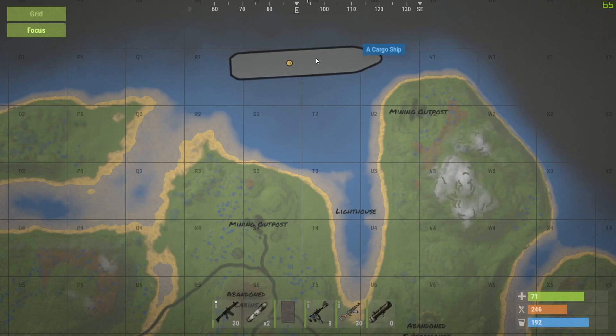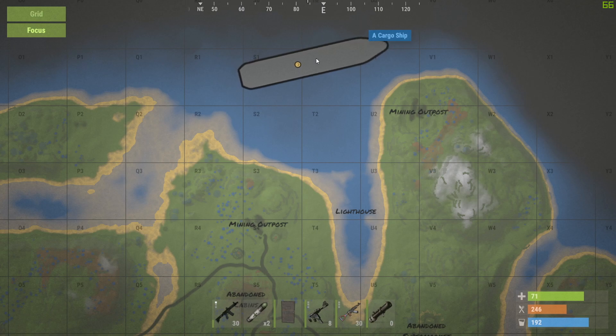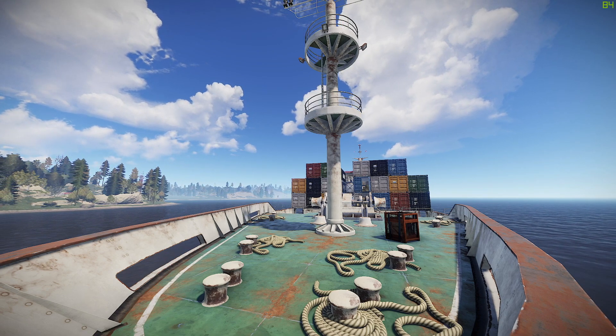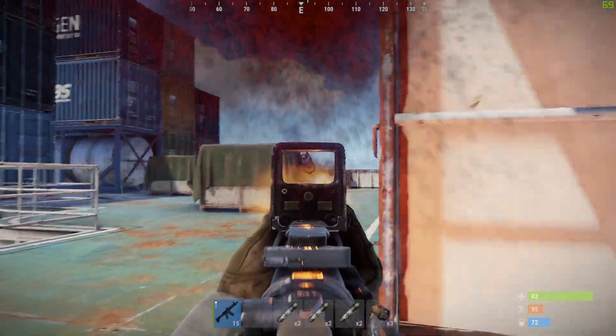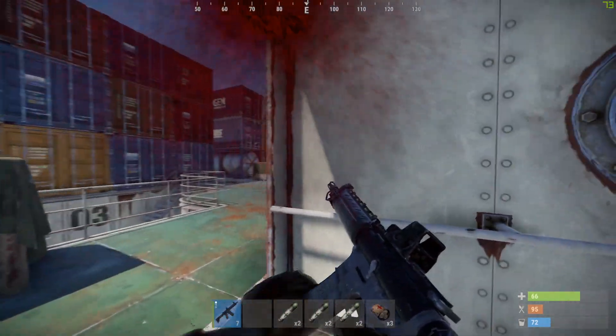The cargo ship is the only monument that isn't present at all times on the map — it only appears occasionally. There is no natural radiation on board, so if you're a naked guy with a rock, a torch, and big dreams, you can still try getting the crates. Just like the military tunnels, the cargo ship is also inhabited by scientists, so going there without a weapon is not recommended.